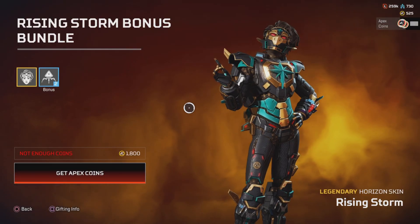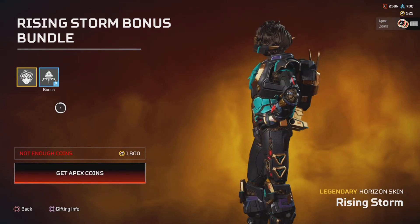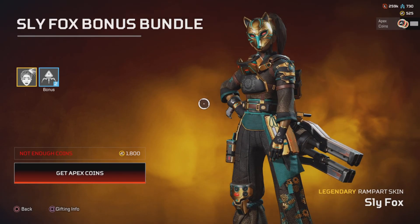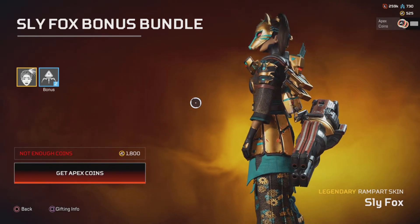And then we have the Rising Storm bonus bundle for Horizon — similar skin, again two packs, 1,800. And the Sly Fox is a similar skin again for Rampart with two packs.